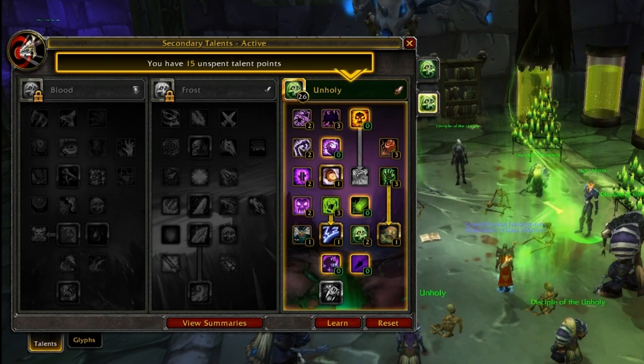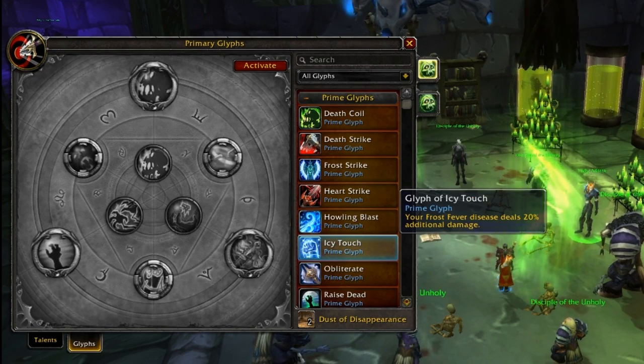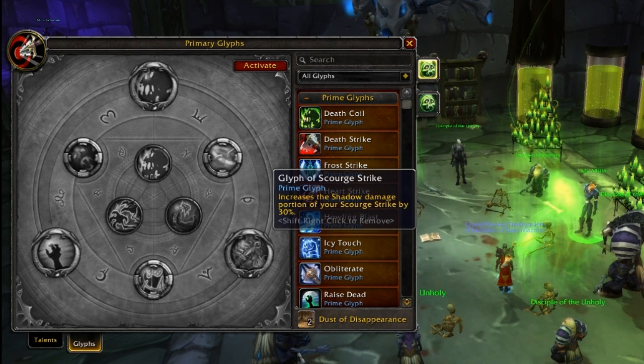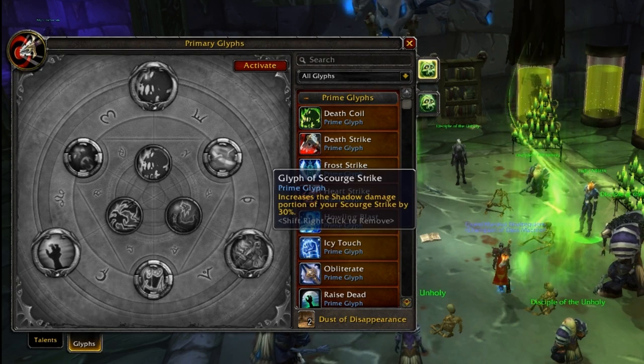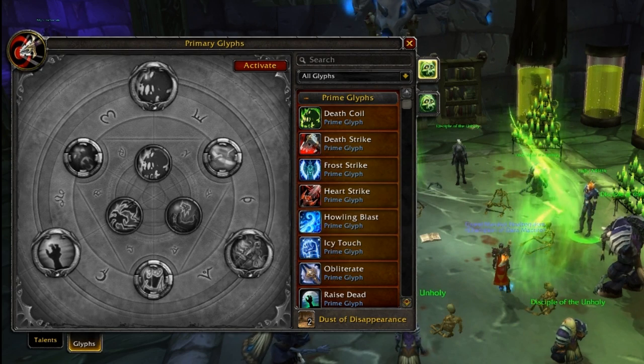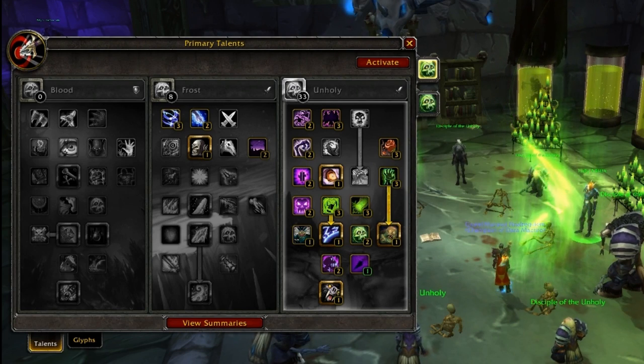Even with a tier 2 weapon, I know people who spec without it. If you do spec without it, you're going to glyph Glyph of Icy Touch, which does 20% frost fever as opposed to Scourge Strike. It's not that much more damage, but it's completely useless because you'll never Scourge Strike if you're not specced for Rage of Rivendare. So it's really negotiable.